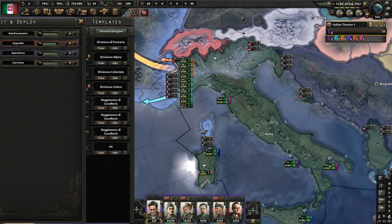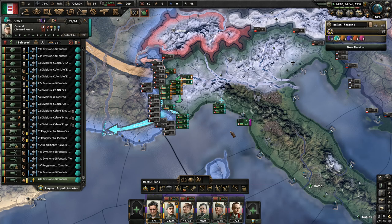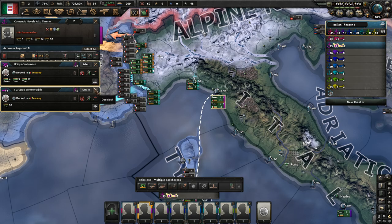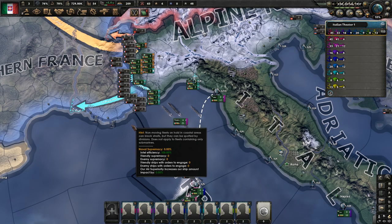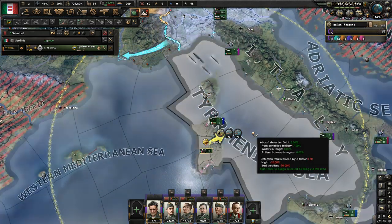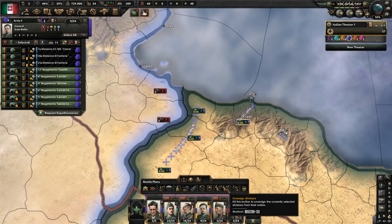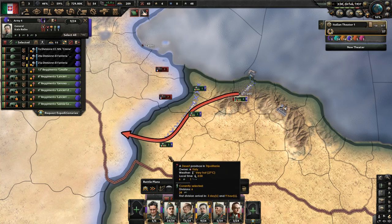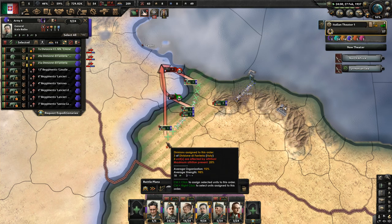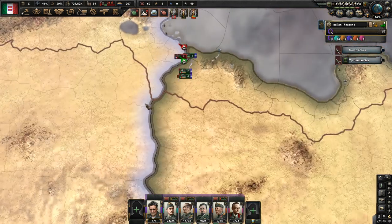Let's get these divisions out. Air wings are up. We're going to move this navy right here into this region, and then we're going to declare war against France. These guys are in orders — perfect. Ignore your navy. Take these guys off their orders — it looks like we're actually going to move this way, moving these three divisions into them so that they're frozen. This guy is going to be stuck down there, unfortunately, but that's okay.